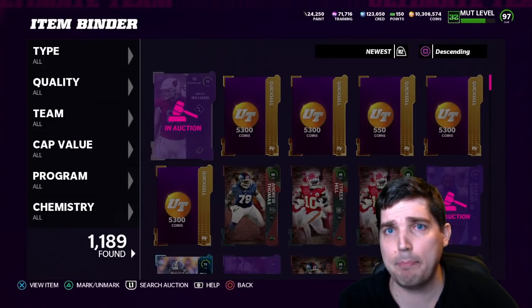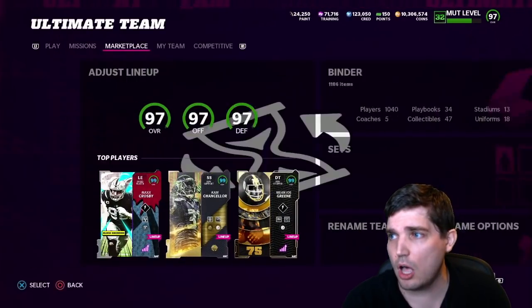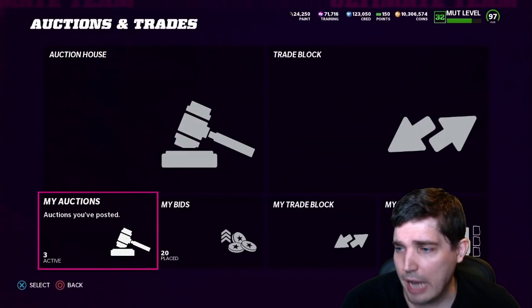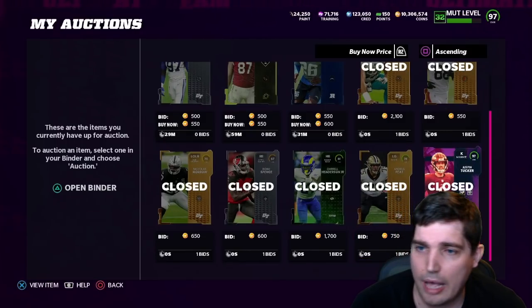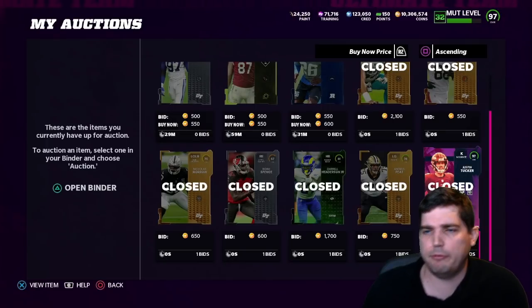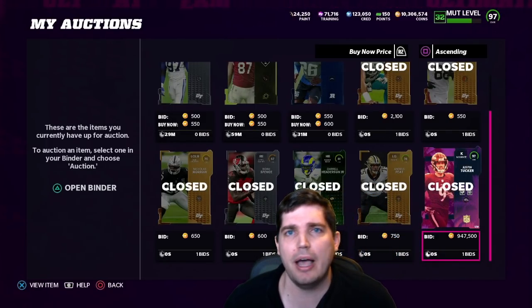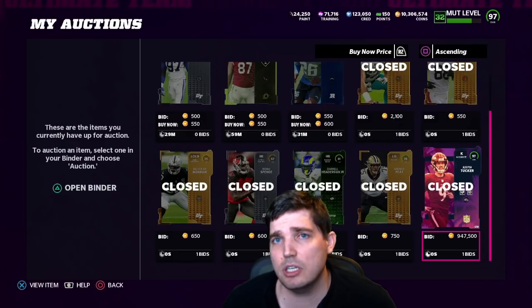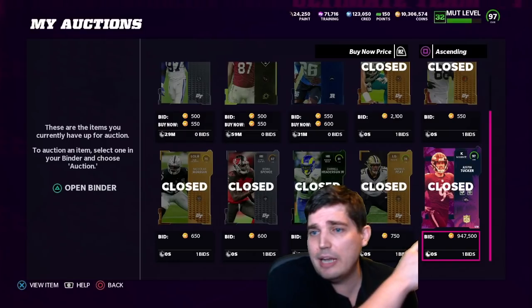As you're earning coins from the gap pack method, you can move on to other methods like investing in cards. You can see in my recent sales — is that a card sold for almost a million coins? Yes, it is. Justin Tucker — a card I bought for 500k — I almost doubled my coins just by buying a limited. Obviously it takes money to get into one, but I just wanted to show it off as an easy example of a limited I just sold.